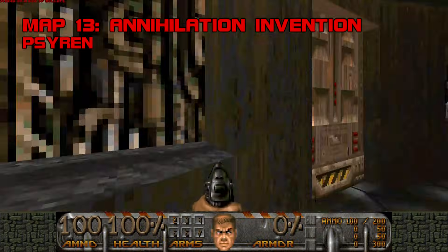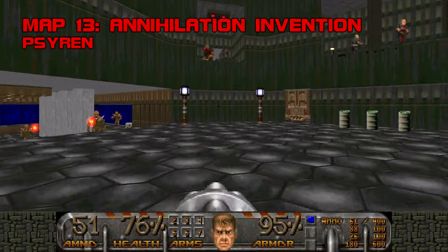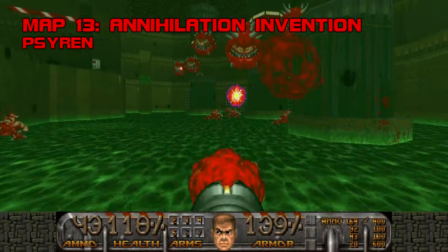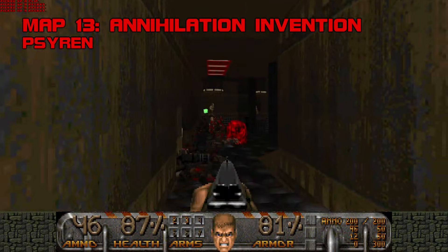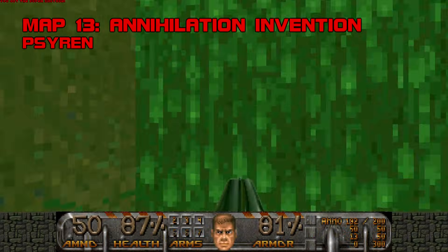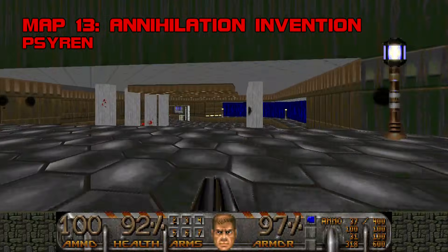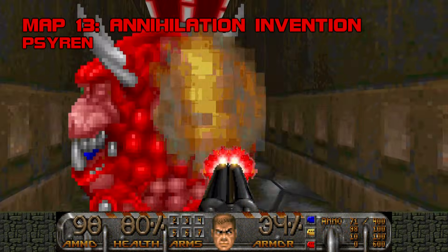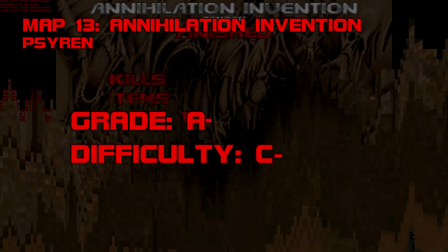Map 13: Annihilation Invention. The pleasantest surprise on replays of Community Chest 2 was Annihilation Invention — a map that initially blended into the morass of averageness that is CC2's first half, but upon revisiting emerged as one of my favorite maps in the megawad. It's another poison-themed tech base, but Siren's acumen for action elevates it. The map starts off with a satisfying hitscan circuit with explosive barrels and maintains a brisk clip for most of its runtime, pausing only for gratifying secrets. The aesthetics are airtight and pleasantly vintage, the layout helps rather than hinders the player, and the fights are explosive if not terribly challenging. Grade A-, difficulty C-.